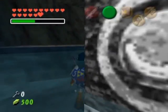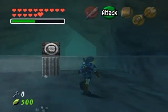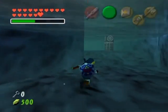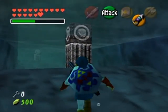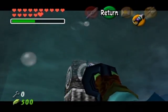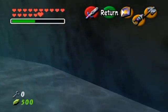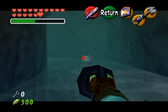This is the whirlpool room. These whirlpools will suck you down into them unless you have the iron boots. You'll need to use your hookshot to make your way through. I don't think there's much to worry about down here, though I should look out for Skulltulas just in case. I slide down here, so I'll retrace my steps to check.